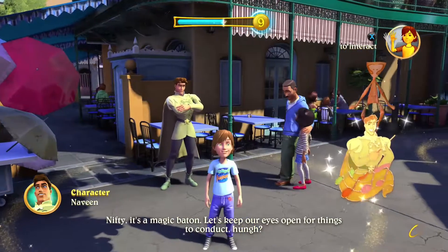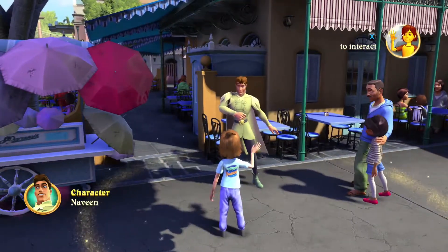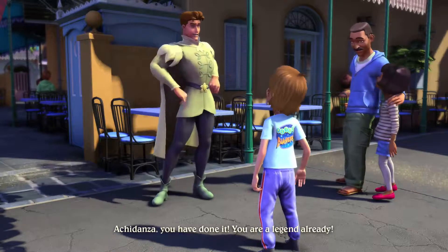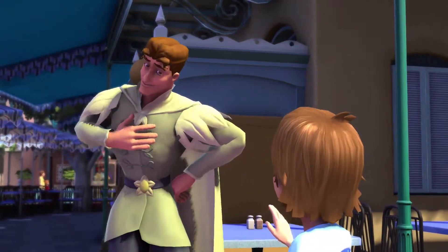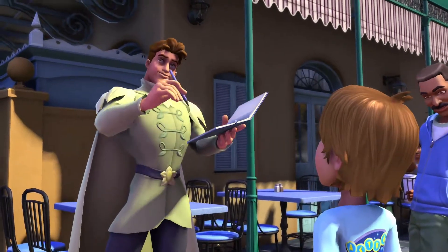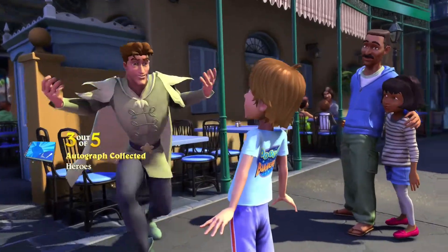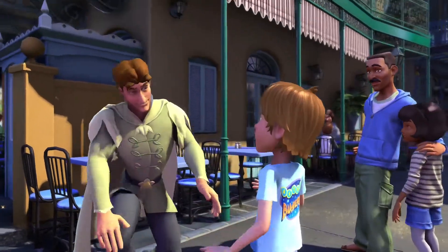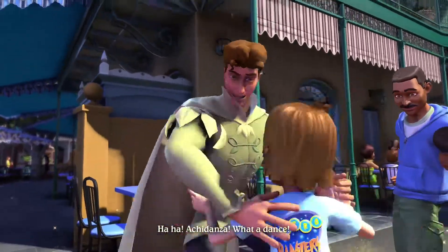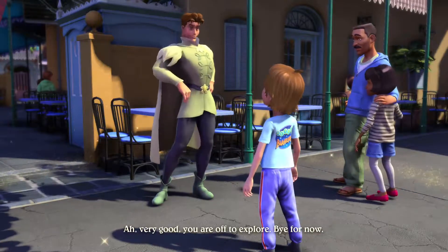We got a new pin — the baton. But first let's go ahead and go through all of Prince Naveen's commands. High five? Yes, there is your five. Sign my book please — I am proud to present to you my name. Hug — thank you for brightening my day. And the final one is the dance. Very good, you are off to explore. Bye for now.